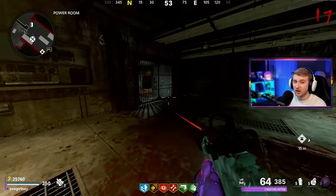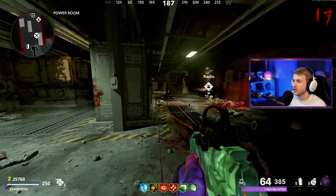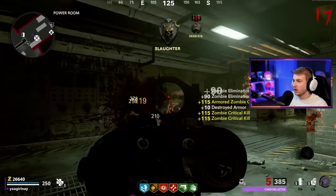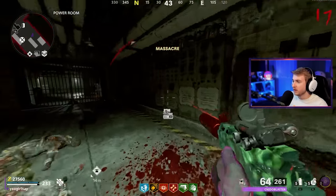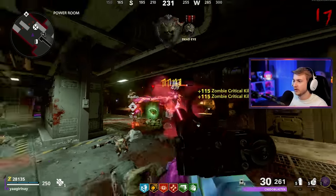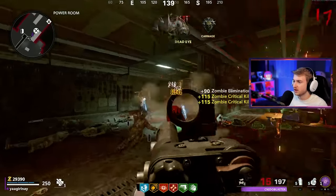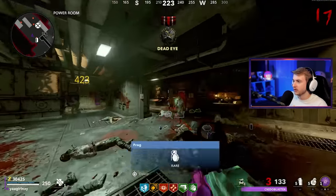Even though suppressors use an attachment slot and can put you at a disadvantage — like lowering damage range in this game — silencers just look so cool. The whole stealth aesthetic, the attachment at the end of the barrel. My favorite has to be silencers on pistols — makes you feel like 007 or Agent 47 going in for a cold, calculated stealthy takeout. Games with good silencers are just great.